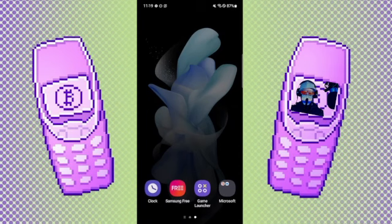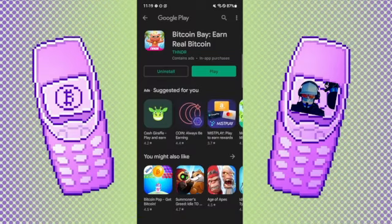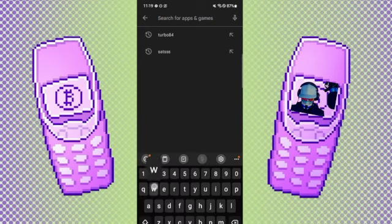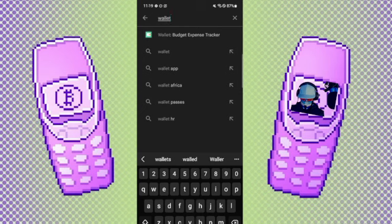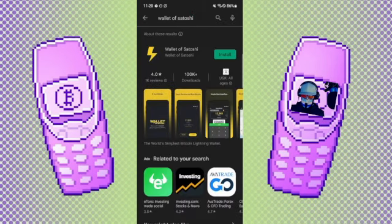So you go back to your phone, then go to the Play Store, hit the search button, type in 'Wallet of Satoshi,' search, and there it is. You want to install Wallet of Satoshi. It installs super fast and then you open it.